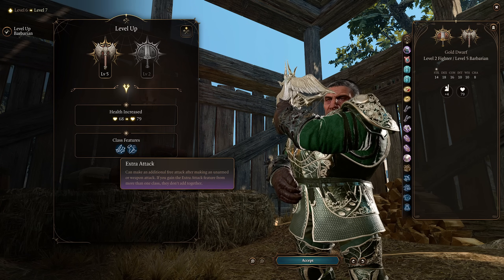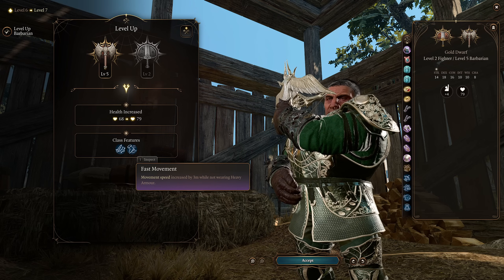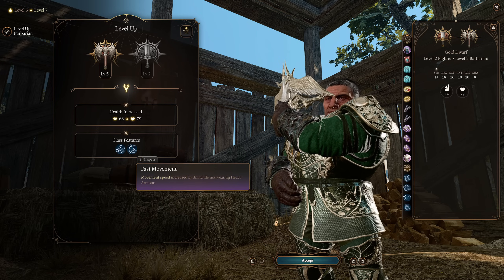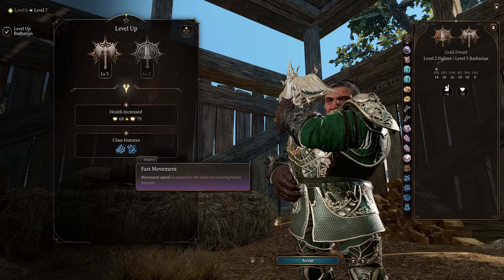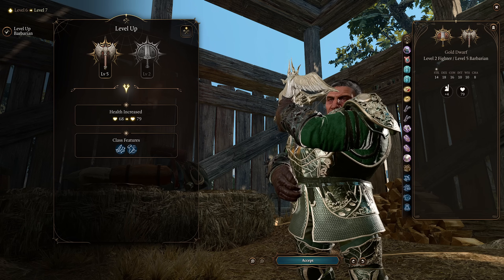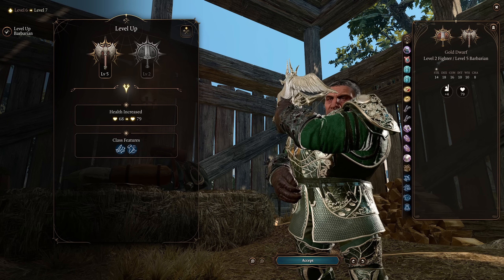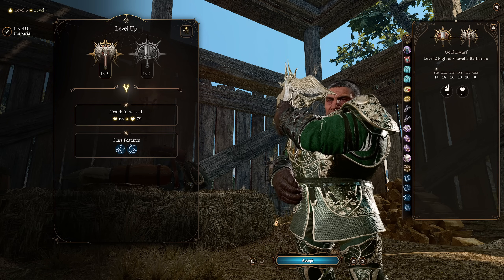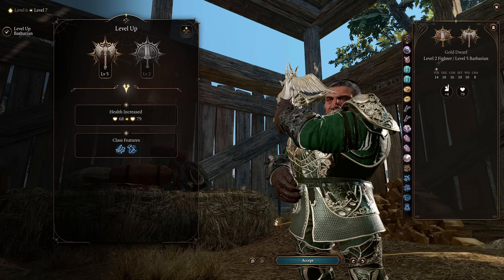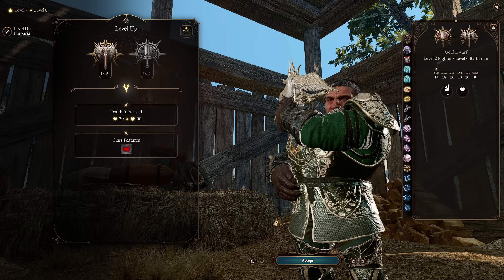At Barbarian level five we're getting Extra Attack as well as Fast Movement, giving us more movement speed as long as we're not wearing heavy armor — we're wearing medium. This means we're able to move and maneuver around the battlefield a lot more effectively as a ranged character. Playing as a dwarf gives us stunted movement speed anyway, so this helps make up for it. If you really wanted to optimize that you'd play as a Wood Elf instead, but they looked a bit too pretty for this build.